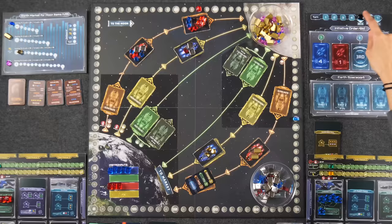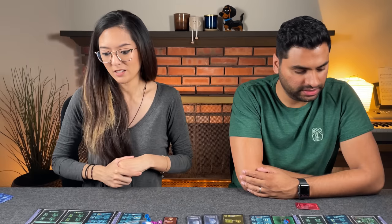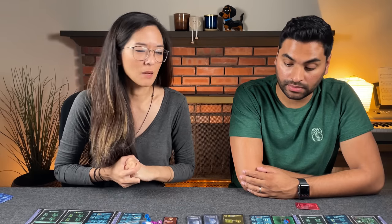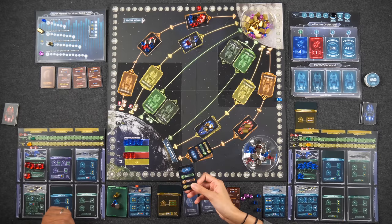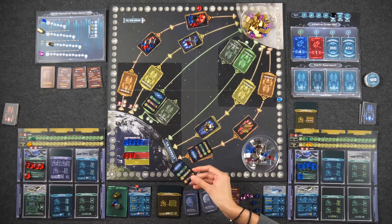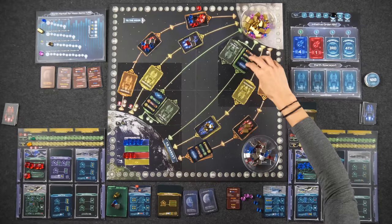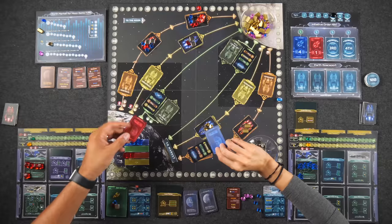Turn five begins — bid cards are now 2x cost, so everything is much pricier. Let's block routes first. Up fast is blocked — really unfortunate. Down fast is blocked too. Naveen bids two (costing four points), Monique bids one (costing two). Naveen goes first.